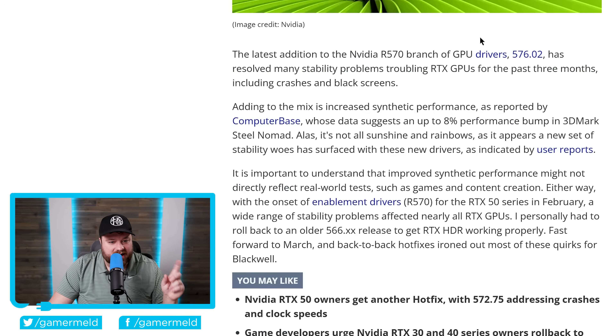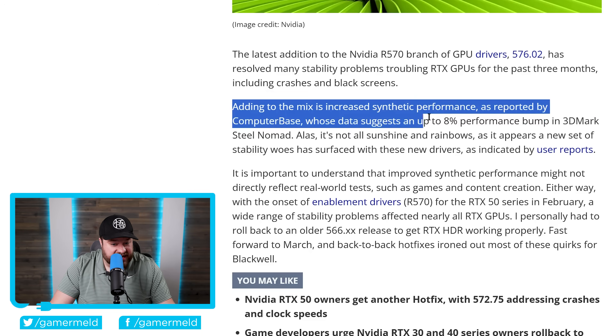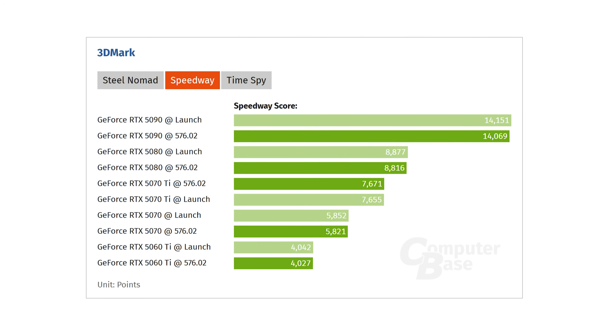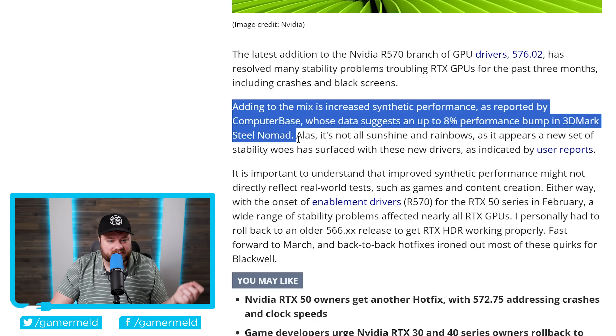As you can see right here, the latest addition to the NVIDIA R570 branch of GPU drivers — the 576.02 — has resolved many stability problems troubling RTX GPUs for the past three months, including crashes and black screens. Adding to the mix is increased synthetic performance, as reported by ComputerBase, whose data suggests an up to 8% performance bump in 3DMark Steel Nomad. Some other 3DMark scores showed less of a performance jump — but it was up to 8% overall.